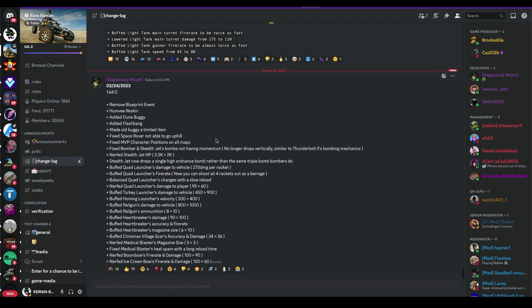Fixed MVP character positions on all maps. Fixed bomber and stealth bomber jet - I feel like it should be called stealth bomber, that confused me for a second - bombs not having momentum, so they no longer drop vertically. Similar to Thunderbolt's bombing mechanics.